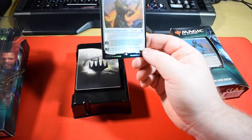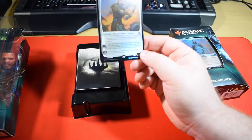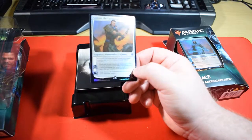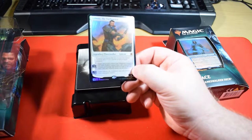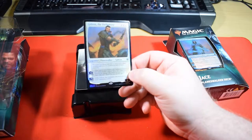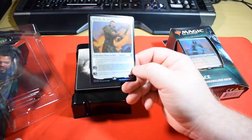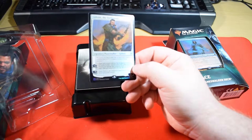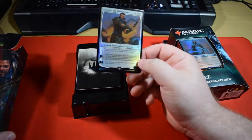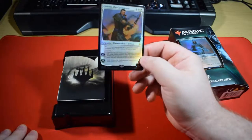And then you can ultimate — minus nine — exile Gideon the Oathsworn and each creature your opponent controls. The problem I have with this card is the fact that it's six mana. If you're going to ultimate, even in an ideal world, that's turn 11. So I mean, if a casual game gets to that point and you've got lots of small creatures out, maybe it'll work. But obviously these Planeswalkers tend not to see serious standard play.